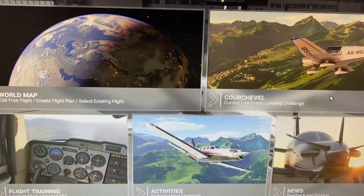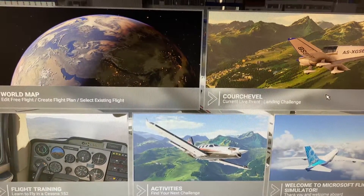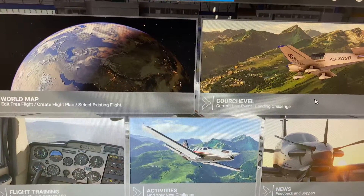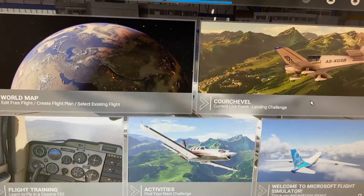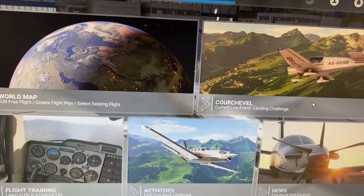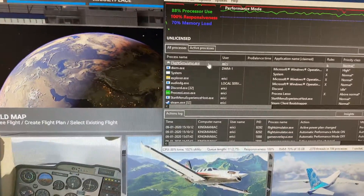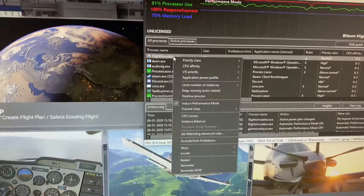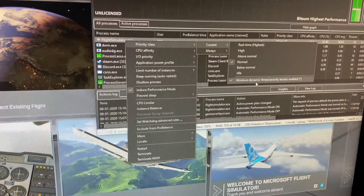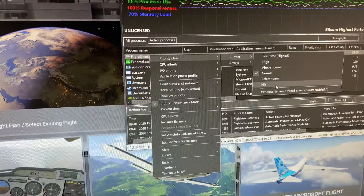For the FPS fix, you first need to download and install Process Lasso. Once installed, launch Microsoft Flight Simulator 2020 and wait until it's fully loaded at the main menu — you can't do this before then. Then hit the Windows start key to window the game, open Process Lasso, find the Flight Simulator exe process, right-click it, go to Priority Class, then Current, and where it says Windows Dynamic Thread Priority Boost Enabled, click that to disable it.